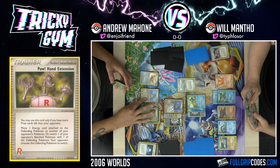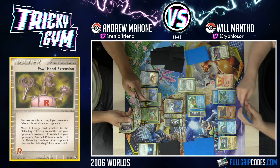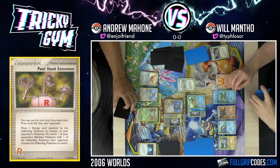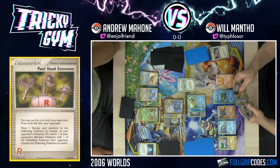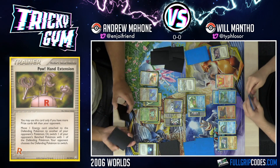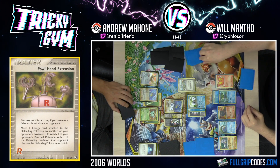I could go for the Toxic, but I think Power Lariat is probably just stronger — just get the damage on board. We're dealing 70 damage with Power Lariat because I have four evolved Pokemon in play with my Nidoqueen.